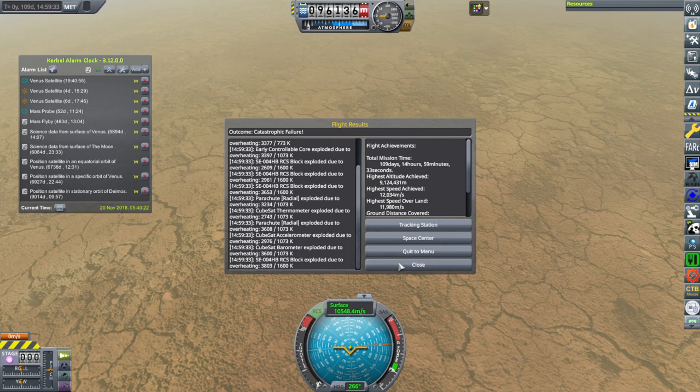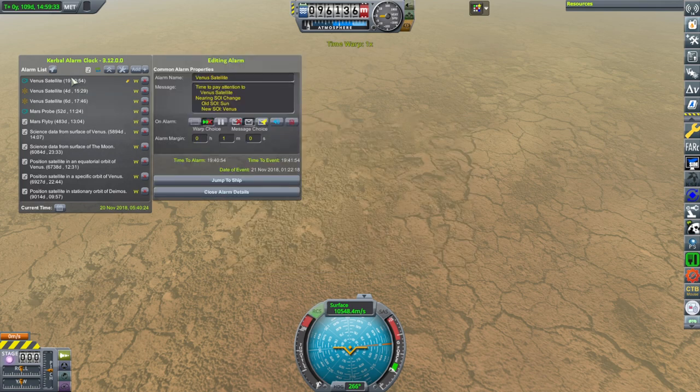Why does it always all blow up? I should just not put the procedural tank directly onto the heat shield — I tried to distance it but no. Okay, we have other things to deal with — let's get that next satellite in.